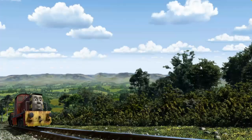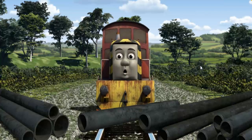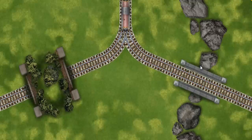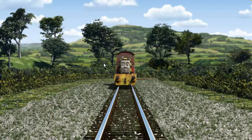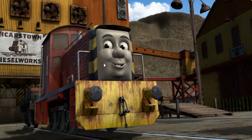Salty went through the countryside. Suddenly, Salty had to stop. He needed to go a different way. Show Salty the track that goes through the hill. Let's go! Salty arrived proudly at the diesel works. With your help, he was a really useful engine.